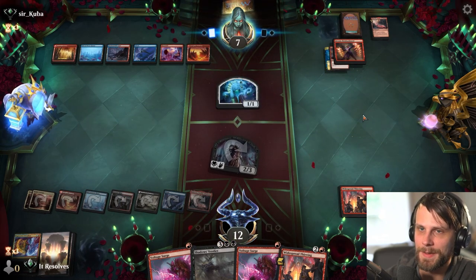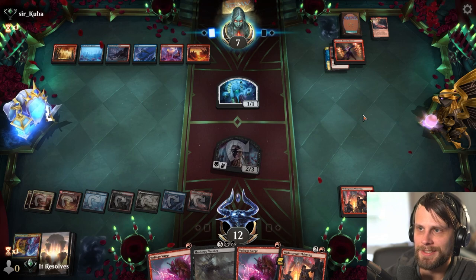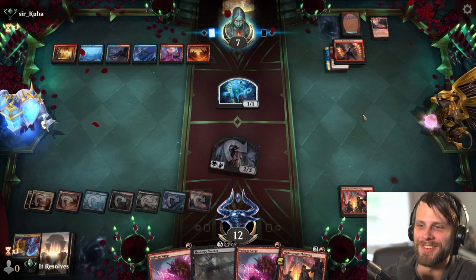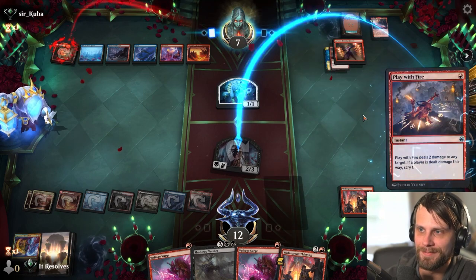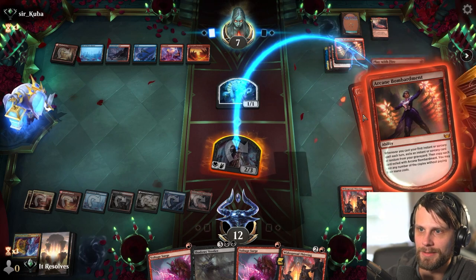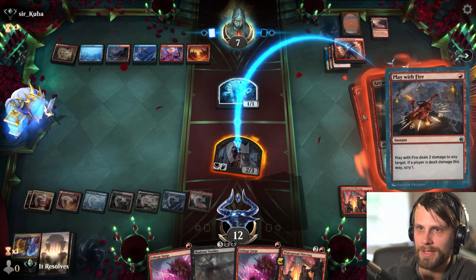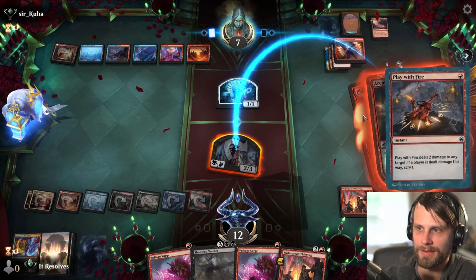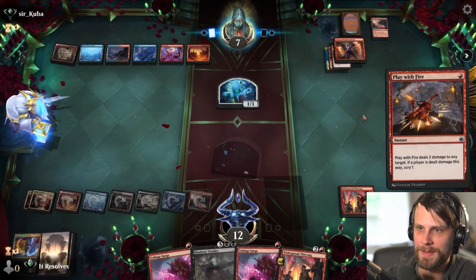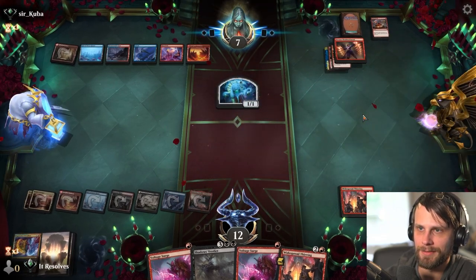Don't draw anything good. Please don't draw anything good. They're going to kill the vampire. What did they hit? Big Score, which they can't play I don't believe, because they can't discard a card. So that's helpful. And they're spending all their burn just to do that, which is good. If we draw a land - oh, we didn't draw a land.